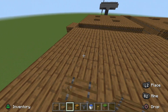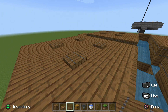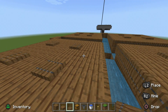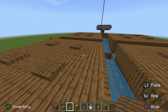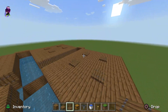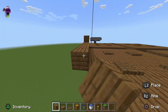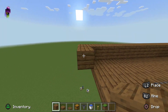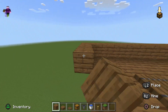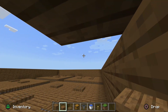This will allow other mobs to spawn — such as baby zombies, spiders, spider jockeys, and other types — because normally in mob farms you only typically get zombies and skeletons. With these trap doors you get a much wider variety. Then build a two-blocks-tall wall surrounding the entire area of the square.